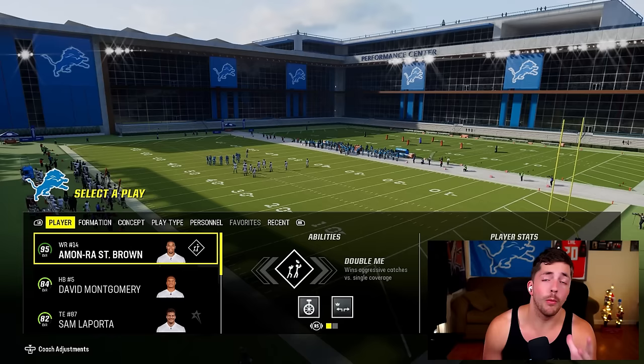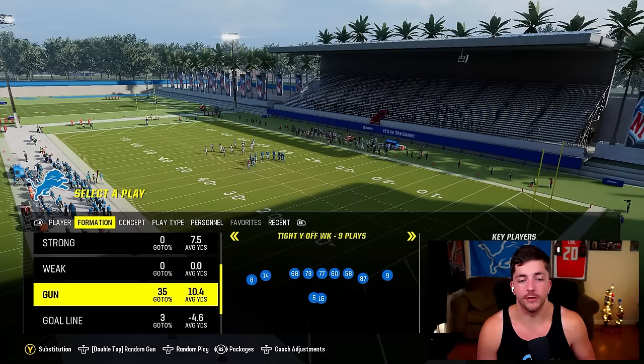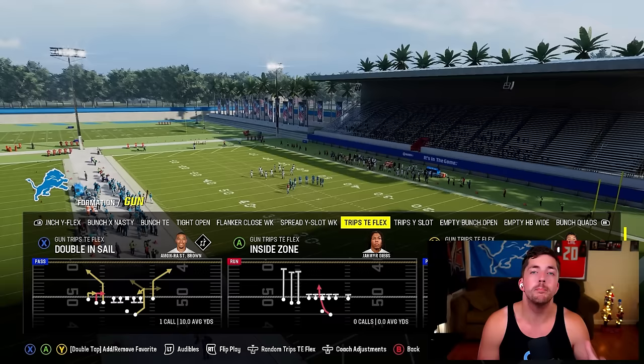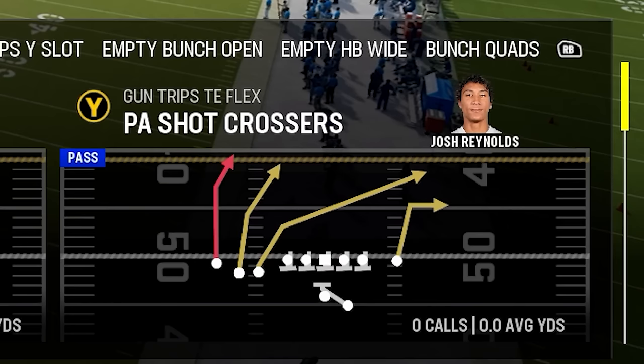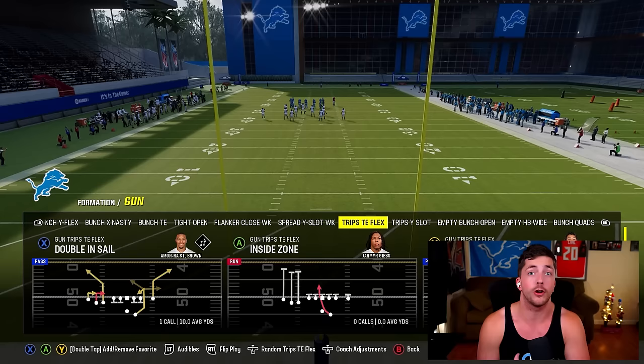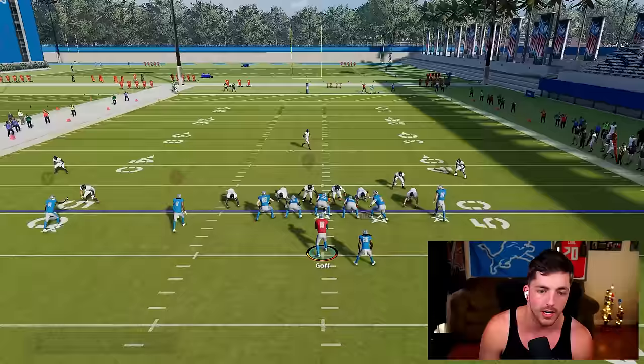I want to dive into a levels concept and give you both a compressed variation and a more spread out variation. We're using the Detroit Lions offensive playbook to demonstrate, but these concepts apply to every playbook in a ton of different formations and we give you a lot of options we can tweak to fit whatever you need. The play we're going to use to demonstrate is called PA Shot Crossers — this is our first variation.